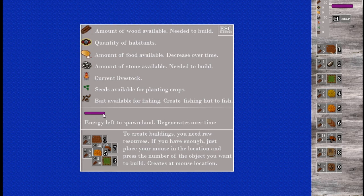This is the energy left to spawn land and it regenerates over time, and this is for all of these things. It says to create buildings you need raw resources. If you have enough, just place the mouse in the location and press the number of the object you want to create. It's very simple.